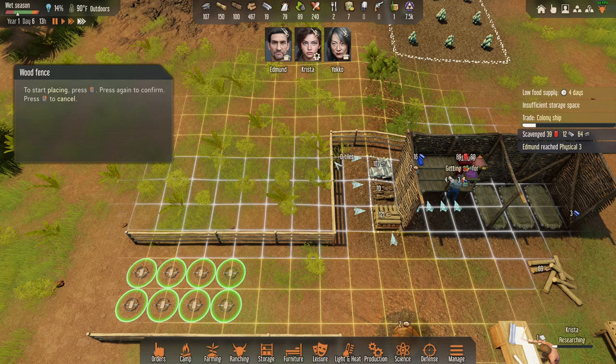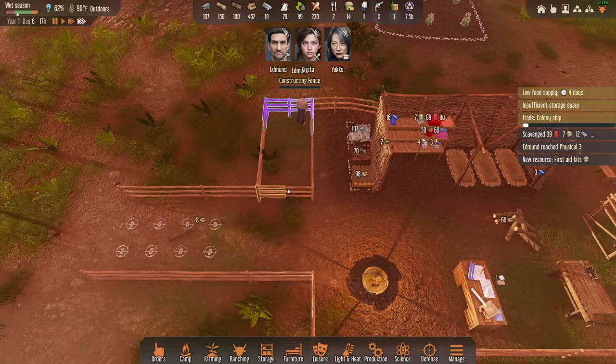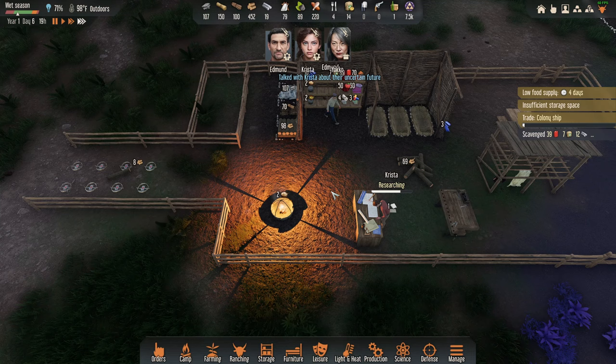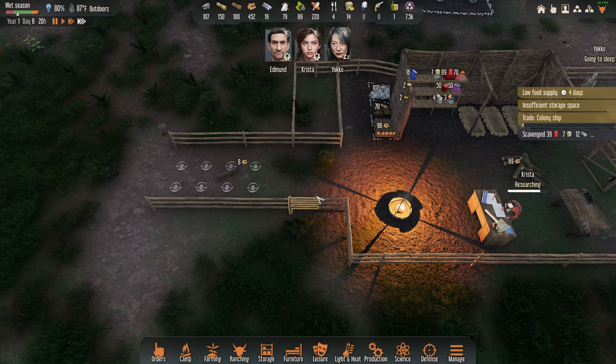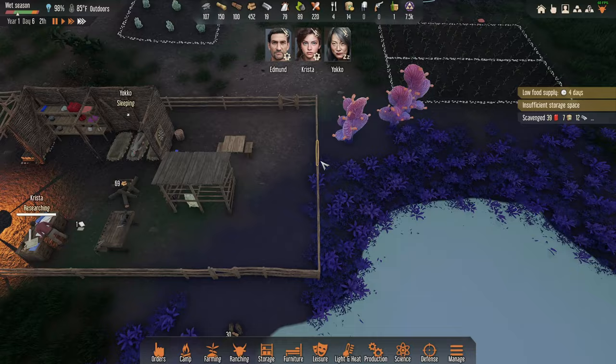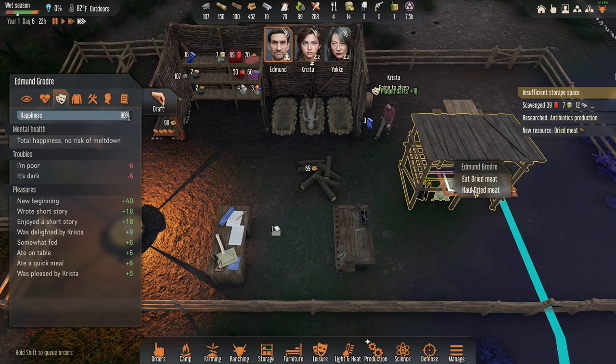I'm going to have a flamer up — it's going to be the best. Put a flamer there, put a flamer here. I want Krista hyper-focused on getting these technologies. The plan: get the ability to make gas from bug meat, get a flamer, kill the bugs, turn those bugs into more fuel. This seed is incredible — gotta use the tacticat seed. We got antibiotics and dried meat — I'll haul that over.